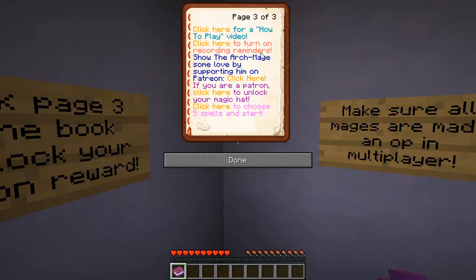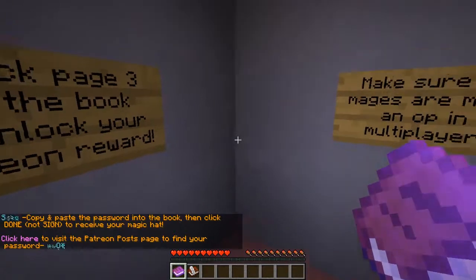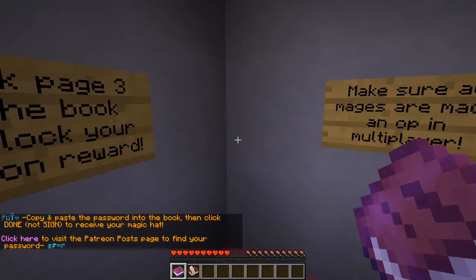There's a link to a how-to-play video — I've already seen it twice, so hopefully I can remember. There's also an option to turn on recording reminders, visit the Patreon page, and if you're a patron, you can click to unlock your magic hat. It says to copy and paste the password into the book, click done — not signed — to receive the magic hat.